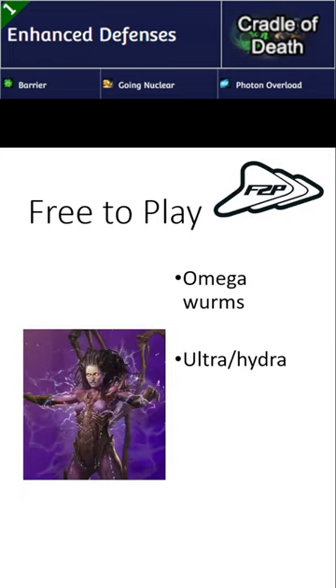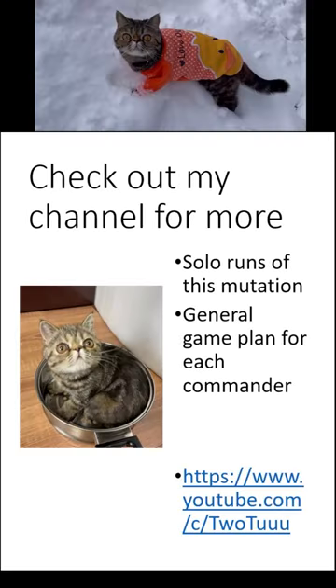Free-to-play players can use Kerrigan. Make lots of Omega Worms so you can hide, and use Ultras and Hydras to fight alongside Kerrigan. Check out my channel for solo runs of this mutation and general game plans for each commander.